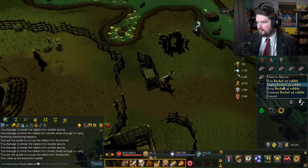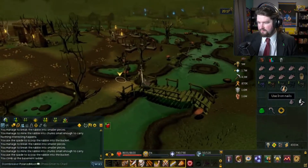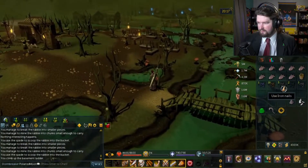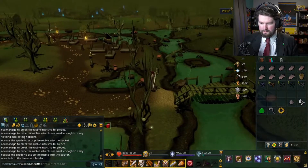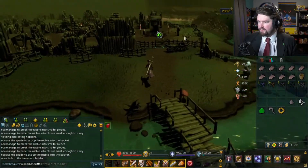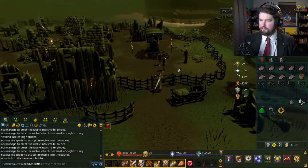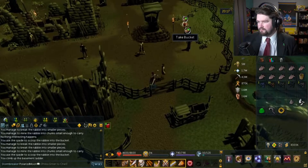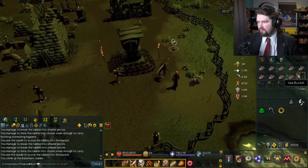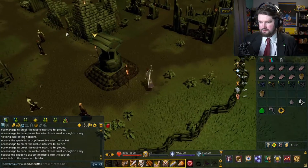Am I supposed to dump it out here? Let's try that. Okay, I emptied it out there. So I'm gonna grab a second bucket — every time I go back in through here, I should probably just try to grab a bucket if there's one there. That'll save me a little bit of time and energy.